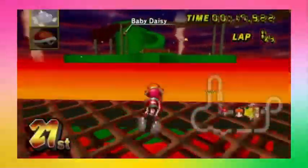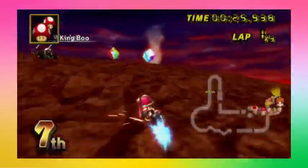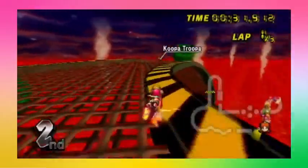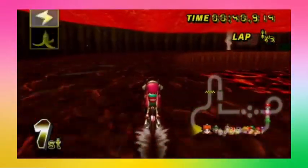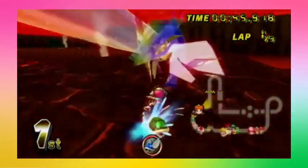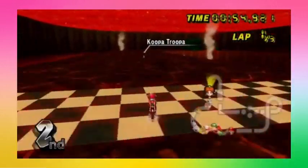CTGP Revolution is a custom track distribution for Mario Kart Wii that adds 216 tracks to the game. This number never changes, however CTGP does have track updates to add fresh new tracks. New tracks replace existing tracks, so old tracks that aren't popular will eventually get removed for more popular ones. But has any track lasted long enough to never get removed? Yes — allow me to introduce you to the most controversial track in CTGP: Mushroom Peaks.